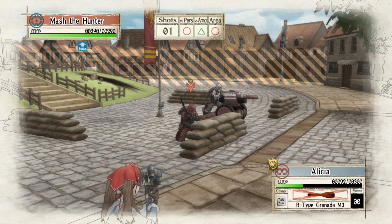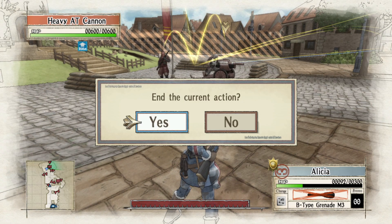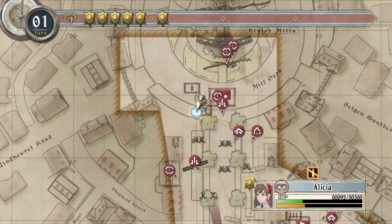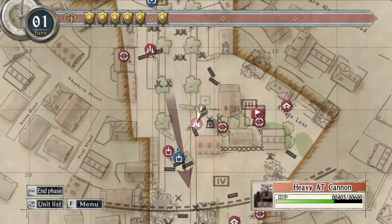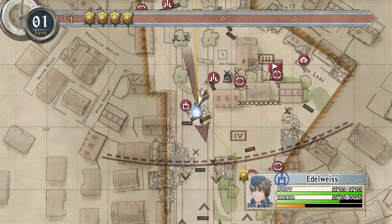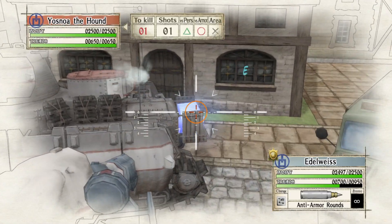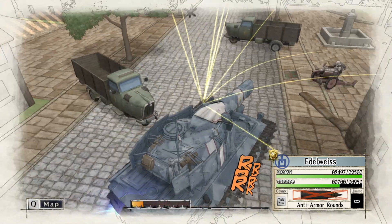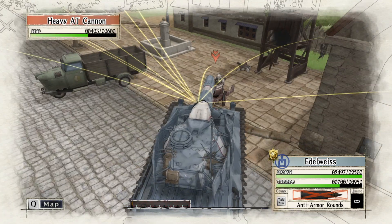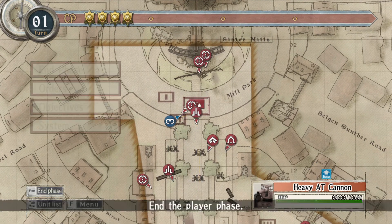We can't take this area until we take care of this heavy anti-tank gun. The shock trooper is too far away. Let's try to kill this tank. Done! We'll just park our tank next to the anti-tank gun, no worries. I've got four turns left - I'll save here. We're doing great. So we've got four turns to kill this heavy tank cannon and the ace, who is probably going to try to dodge.